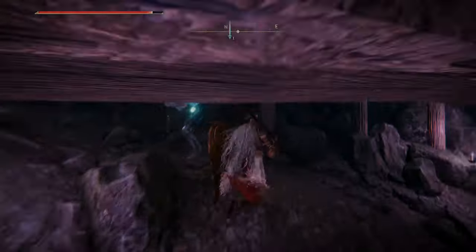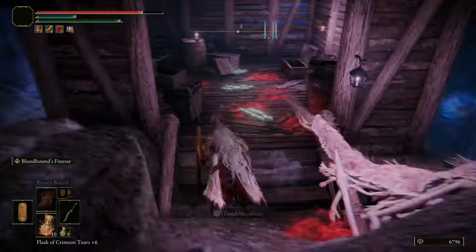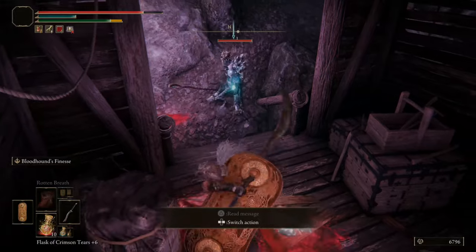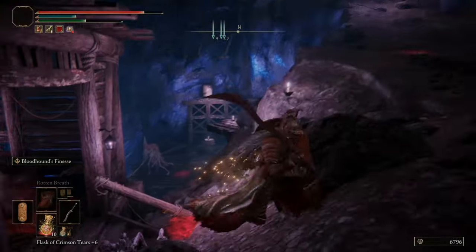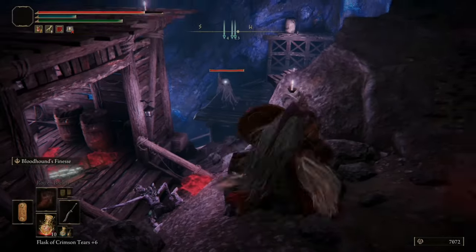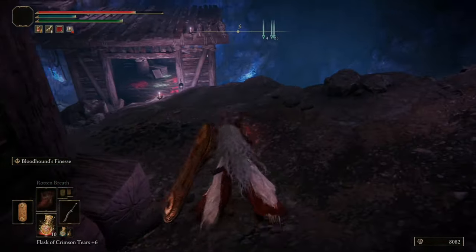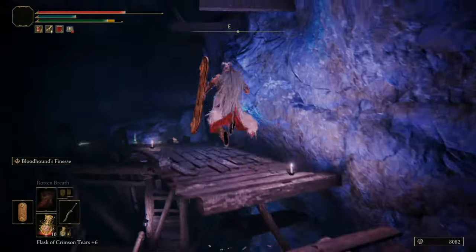I'm just going to jump up here and kill this guy. He's going to drop down, but you'll see all the Smithing Stones that are on the ground and all you have to do is collect them. So let's kill all these archers and just go through here. To progress through this area, you want to come up here and then jump up on this platform.